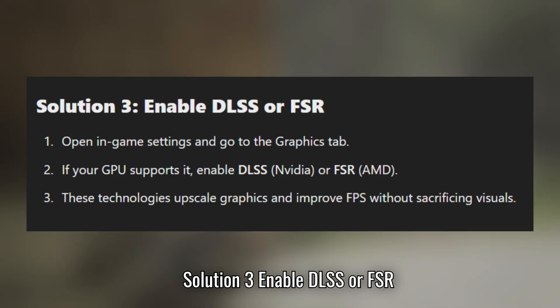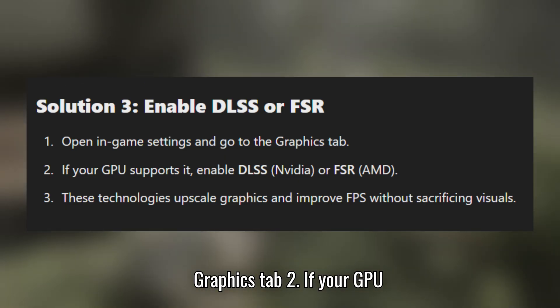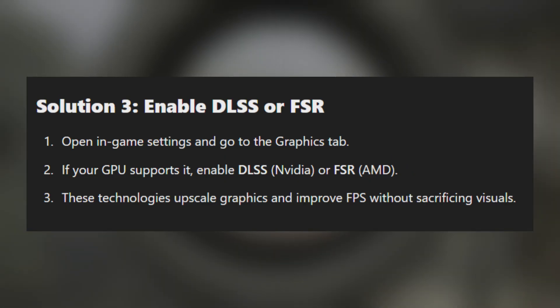Solution 3: Enable DLSS or FSR. Open in-game settings and go to the graphics tab. If your GPU supports it, enable DLSS (NVIDIA) or FSR (AMD).